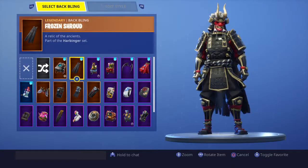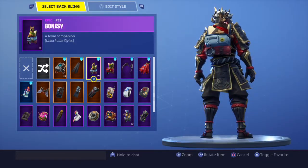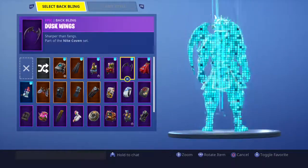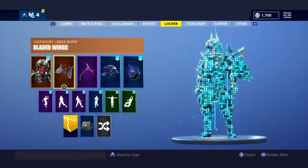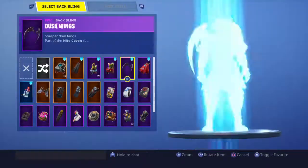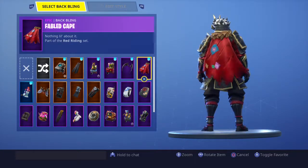This cape looks a little bit awkward on him — it's a little good though. He just has so much armor it looks a little weird. Some of the back blings look pretty good, except definitely not that one. Wait, still got this skin — so that looks pretty good. It's a little flat, and you can see his coat clipping through there.